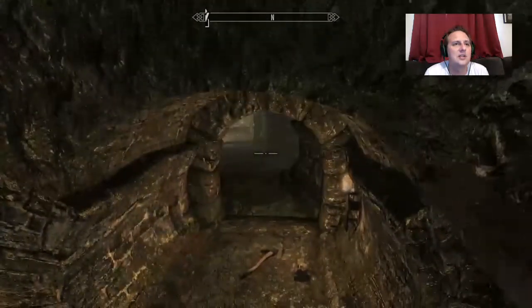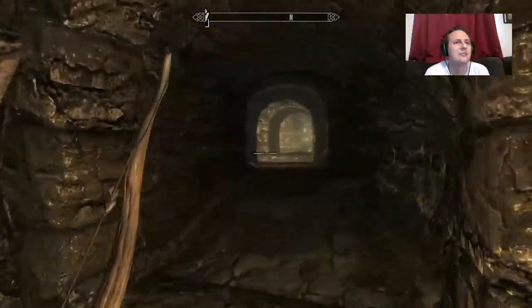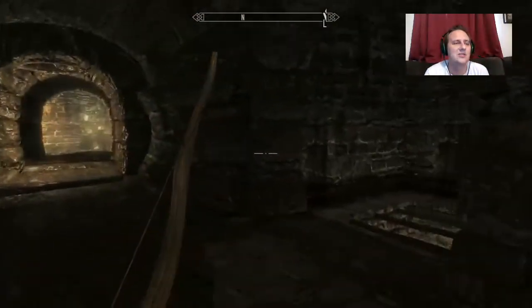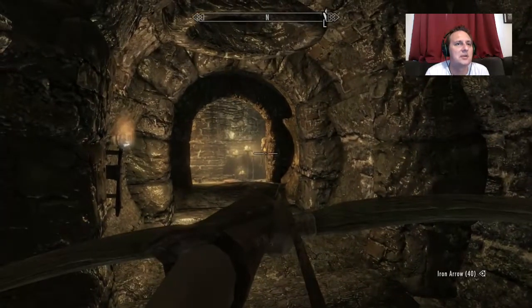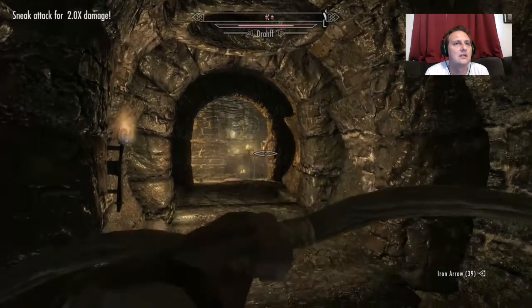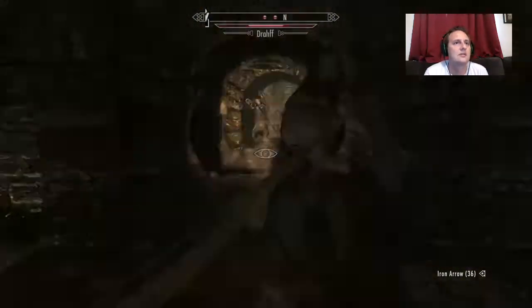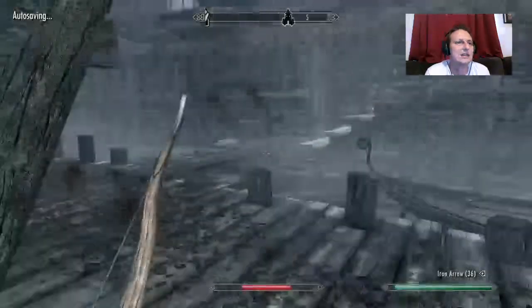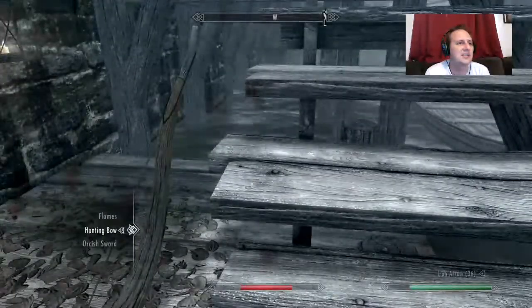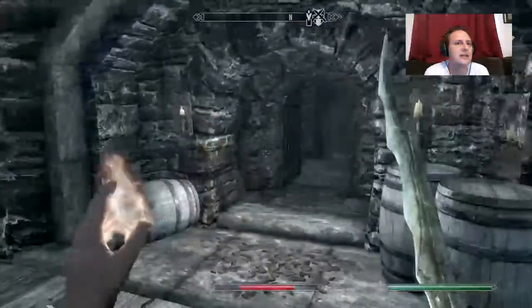We're going full-on archer stealth build — ignore that orcish dagger, I think I have a sword out right now. We've got a lot of points into stealth, archery, light armor, and alchemy. There's someone that needs to be pincushioned right here. That guy's kicking our butt — let's get out of here. I should have used a poison on him.